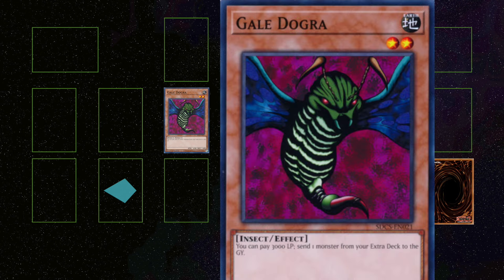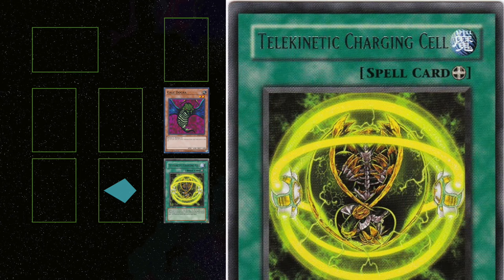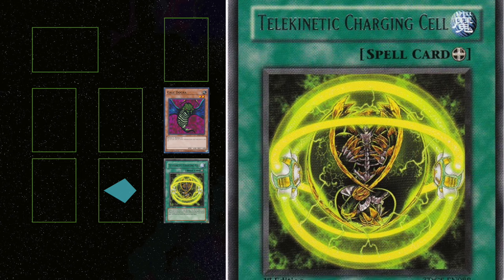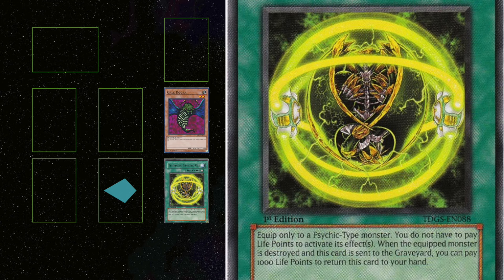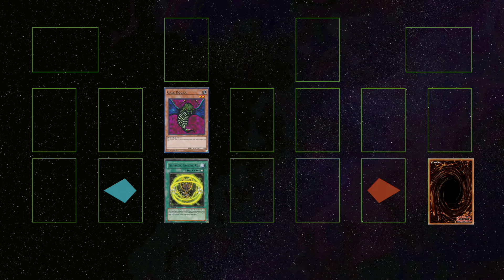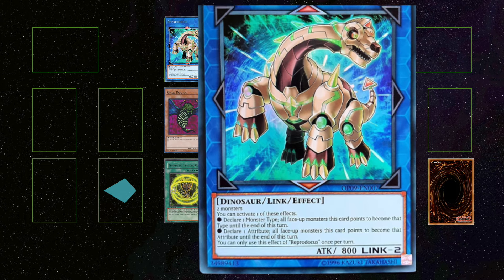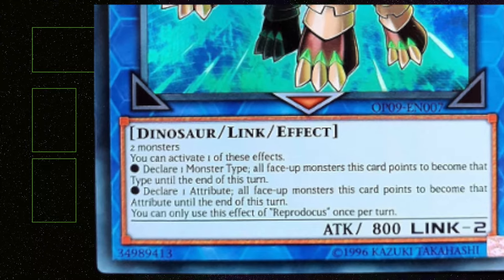Firstly, you need Gale Dogra. With Dogra, you can pay 3,000 life points to put any card from your extra deck to the graveyard. Paying 3,000 life points is steep, but there is a way around it. With the equip spell Telekinetic Charging Cell, a psychic type monster is prevented from paying a life point cost to activate its effect. The only snag is that Gale Dogra is an insect, which is why you'll need Reprodocus to convert this titan of the invertebrate world to a psychic.